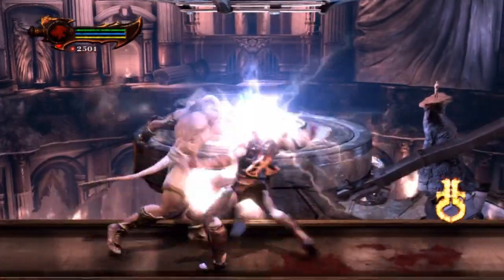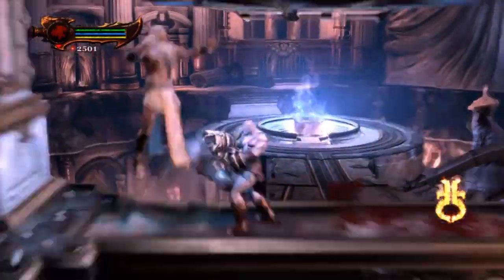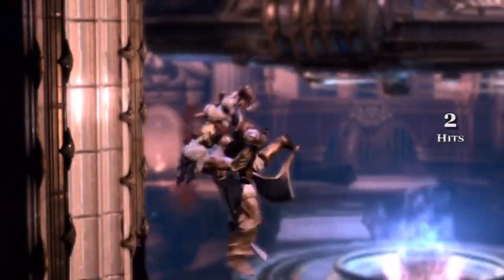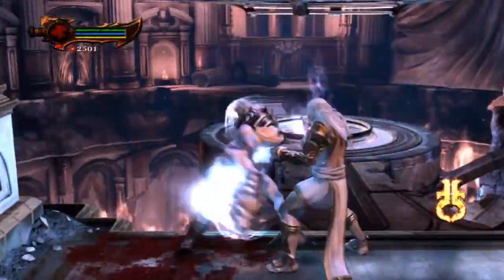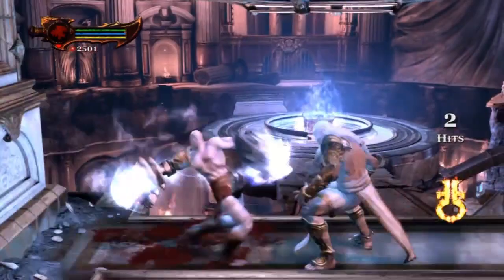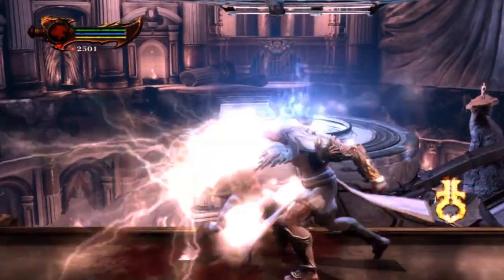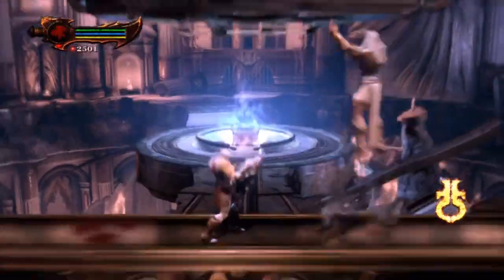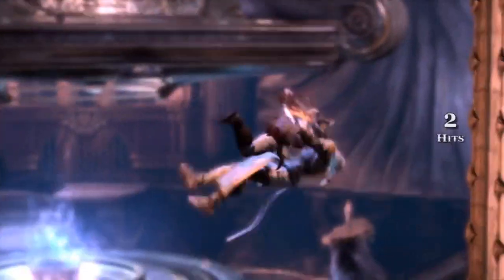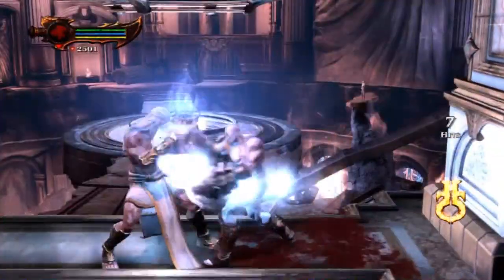What happens is you're going to do a quick time event, and if you block that at the right time and do a counter move it will help you. Once you've beaten this form he gets a couple more moves - he gets an electricity attack you can block, but he also does a dash move that is unblockable, so you need to be careful of that. If you stay close to him at all times he rarely does it.